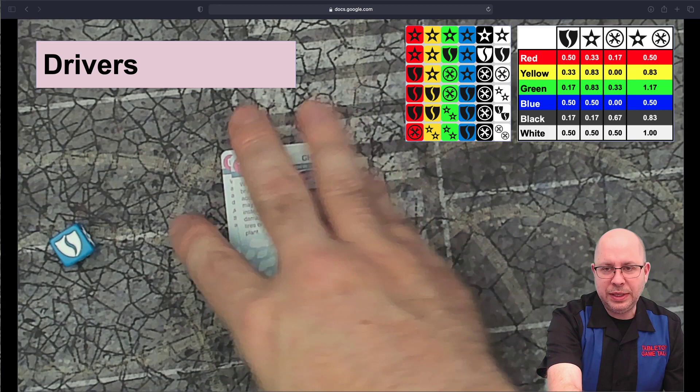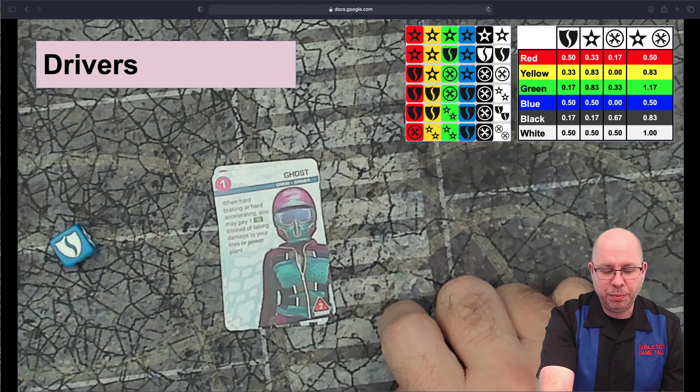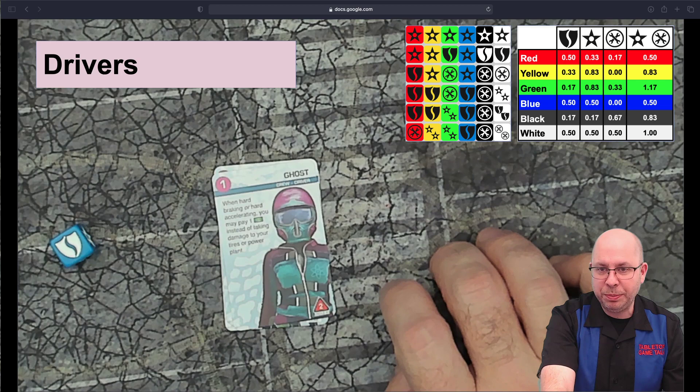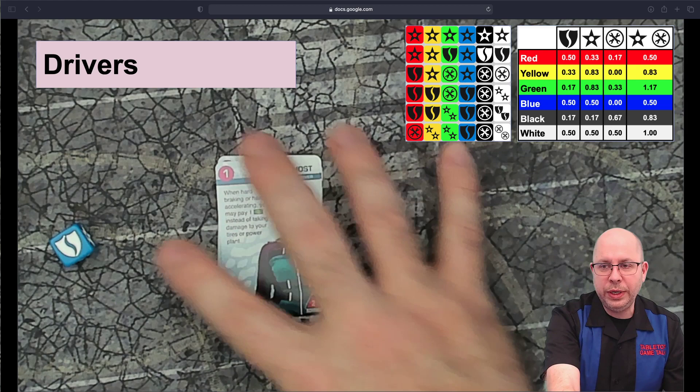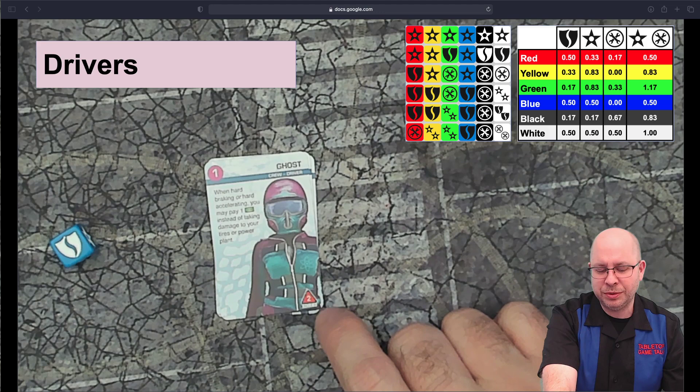Ghost is the only exception to the durability rule — she has two durability instead of three. But her ability is awesome, especially for one point: when hard-braking or hard-accelerating, instead of taking tire or power plant damage, she can pay a control token and not take that damage. Really good at speeding up and slowing down without penalties. However, it's almost the equivalent of starting with one less crew durability that can never be healed.